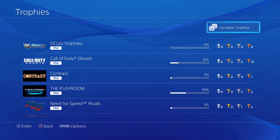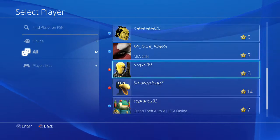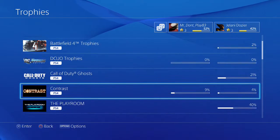But yeah, that's how you check your trophies on the PS4. If you want to compare them before I go — you click on Compare Trophies, go to Friends. I'll click on Mister Don't Play, so you can see it will actually line his up with mine. You can see the trophies that he has compared to mine for each game. You see he got nine percent, I have four percent in Contrast.